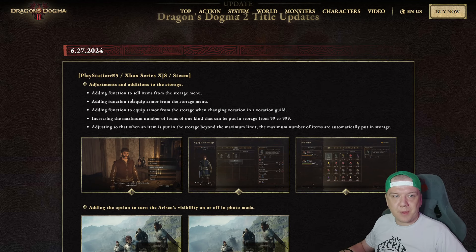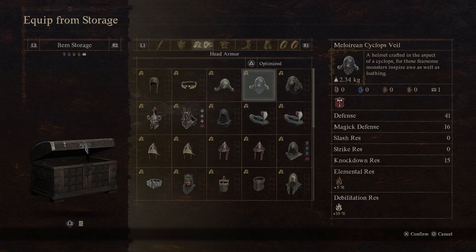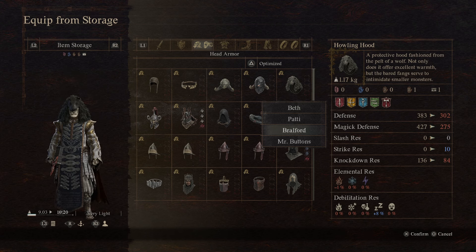Next up, we have a function to equip armor from the storage menu. You can now come up to Shakir, for example, in Vernworth, and there will be an option to equip from storage. It's a very handy little quality of life feature and it's very much appreciated.